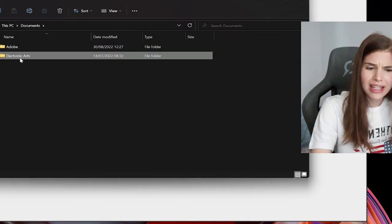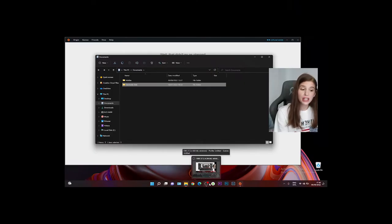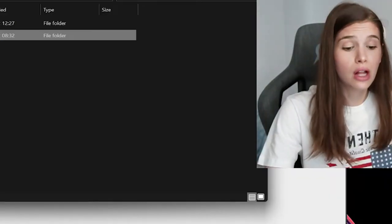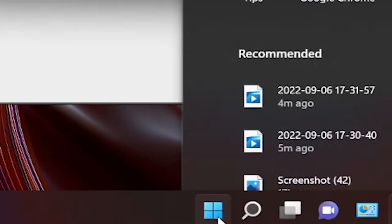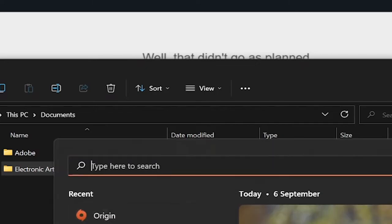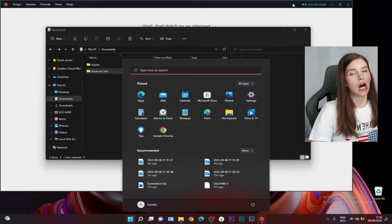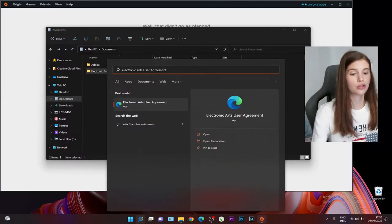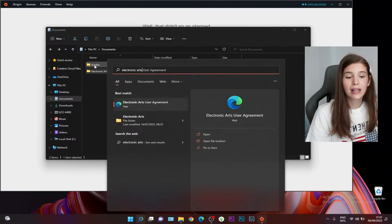First scenario: what if you can't find your Electronic Arts folder in your Documents folder? First of all, did you install the Sims 4 on your computer? If you didn't install the game at all, you won't find this folder anywhere. If you did install the game, you can click on the search button. If you're using Windows 10, click the Windows icon and search. On Mac there's a search bar at the top. Type in your computer's search bar 'Electronic Arts' and the folder should show up.